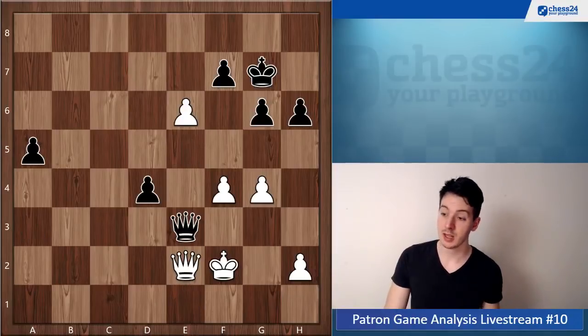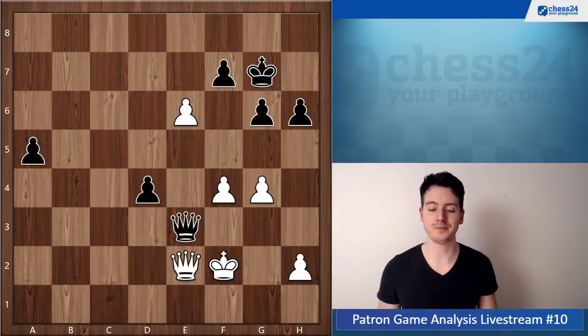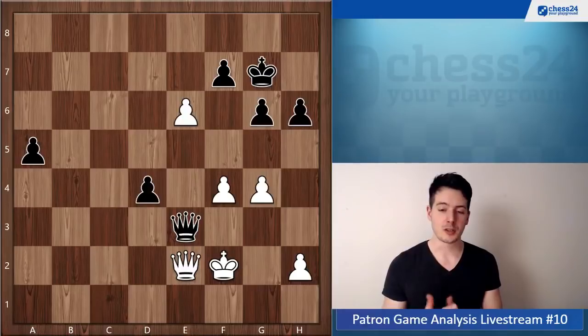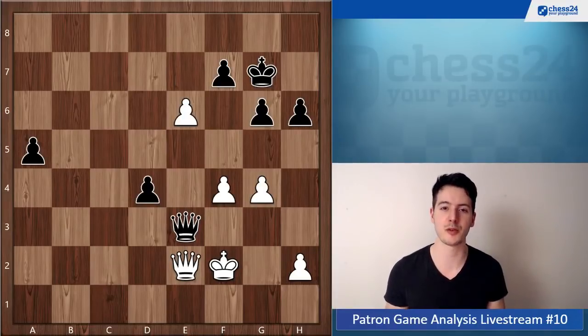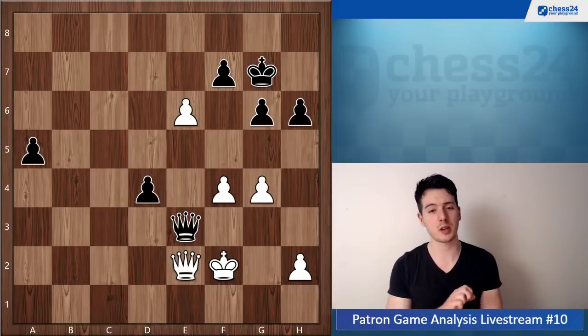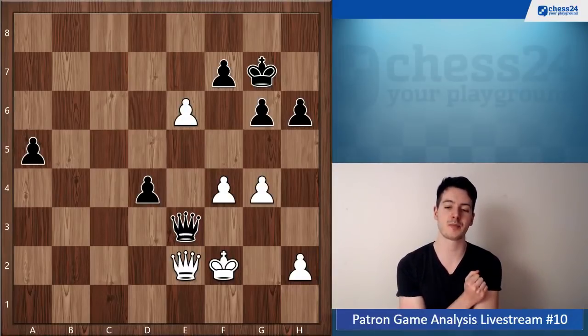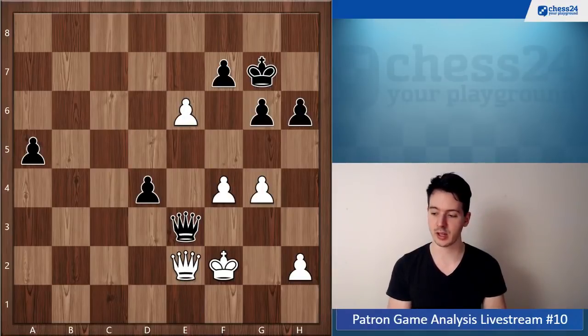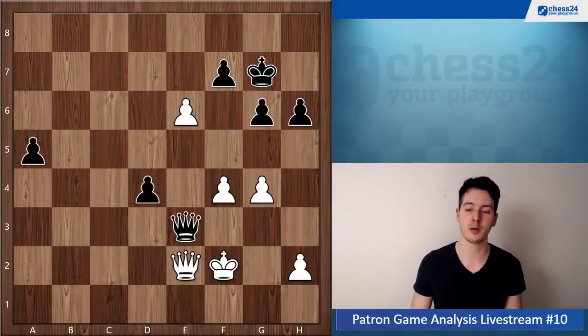Very unfortunately lost this game in the end. What it came down to — and this has happened to me many times — you reach this equal position with rook and queen against rook and queen, you know it's a draw, you maybe still hope to do something, then you play some imprecise moves and suddenly you're in still an equal position but a little bit less comfortable. At some point you have to be precise, and that's where it went wrong. Black was able to bring his rook over the b-file and that was it.